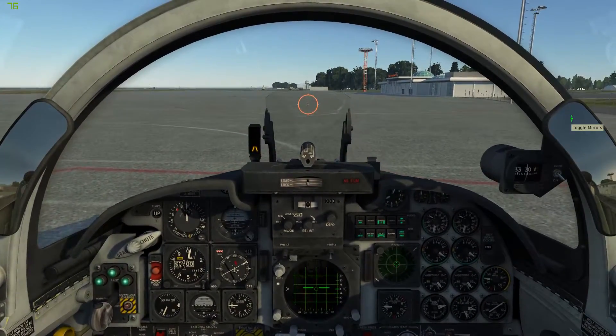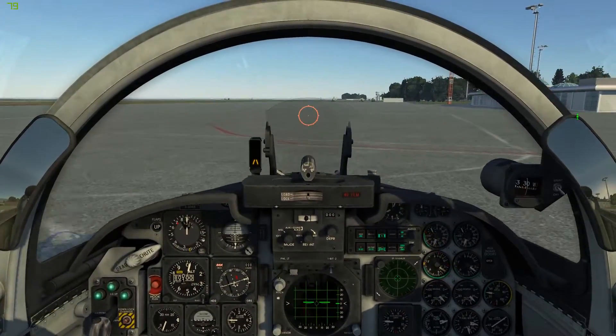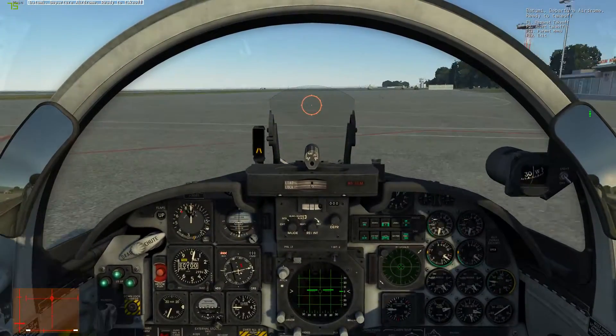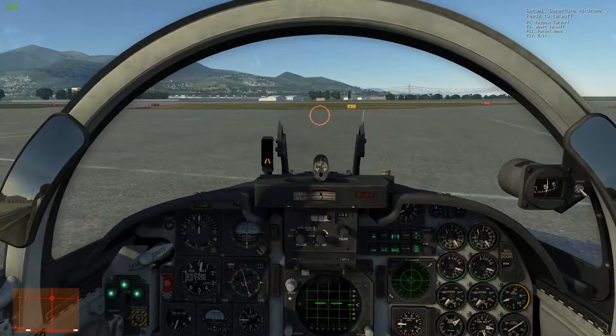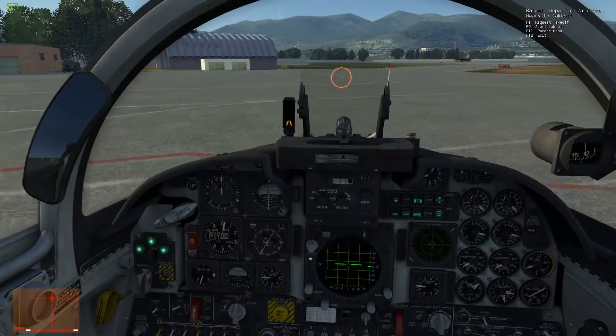You'll have to press and hold the nose wheel steering button to steer. If you let go, it'll just save whatever position you're at. You can see it just keeps going in a circle even though my rudder is centered and even to the right.